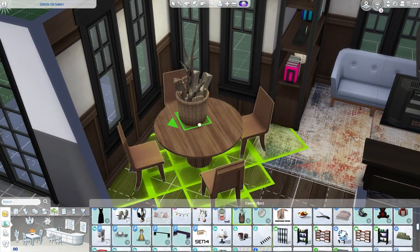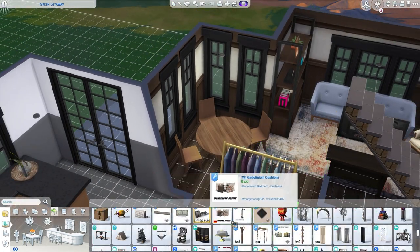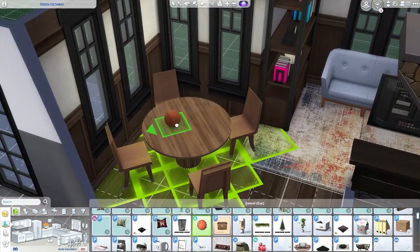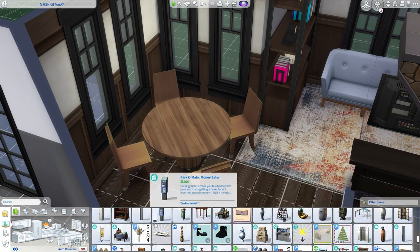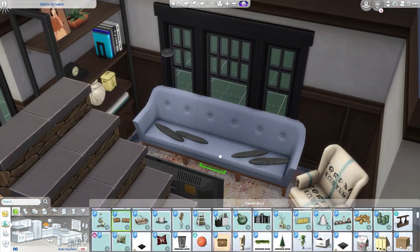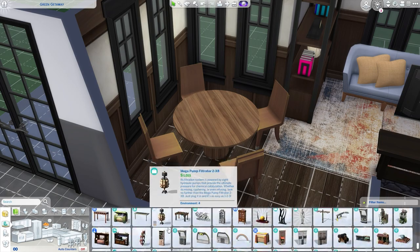I finally found a dining table I liked. If you watched the last part, you'll know that I spent most of it pondering over the dining table. I ended up going with a round one because I thought it would be a nicer fit, and it actually fits really nicely in this little nook over here. I don't know if your Sims can actually route to sit at all the spots, but I'm also a little bit past caring at this point.